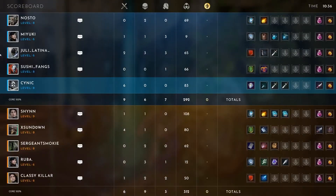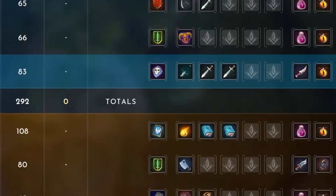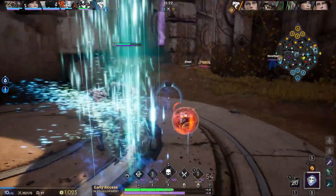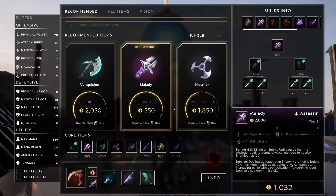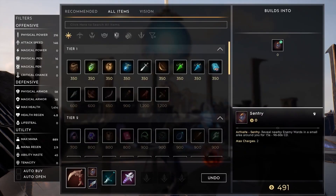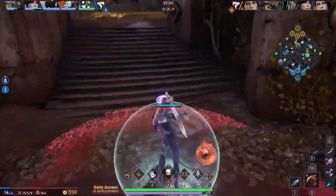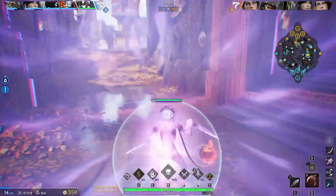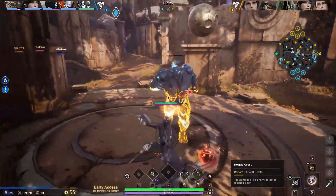At 10:36 we get a sneak peek at the scoreboard. Have you noticed that Kalari is using a ward while Chimera is using a sentry? Fast forward to 13:26 and we can see that wards and sentries can be purchased under a vision tab. For those who don't remember, a sentry will reveal all nearby wards — and this is how it looks in action.